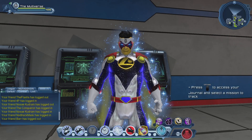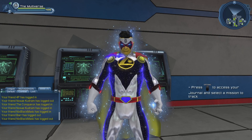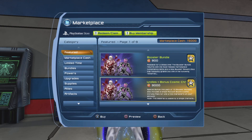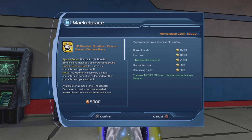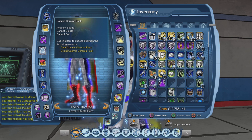I already have those materials, so I don't really need to purchase the packs. But I was already planning to purchase a 10 booster bundle, so we're going to do that right now. Here you can see the cosmic chroma pack — it is account bound, and you can choose between the dark cosmic chroma pack or the bright cosmic chroma pack.